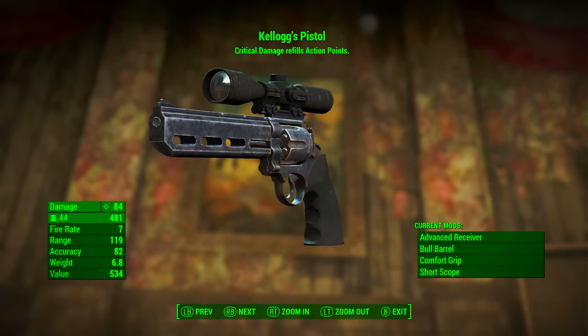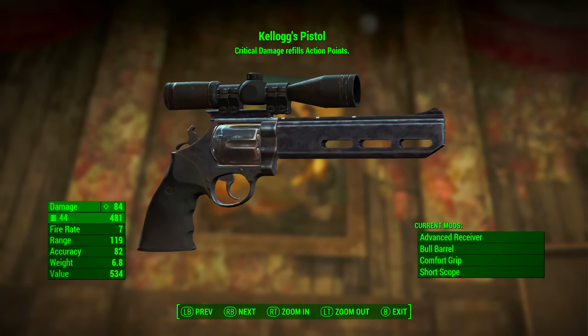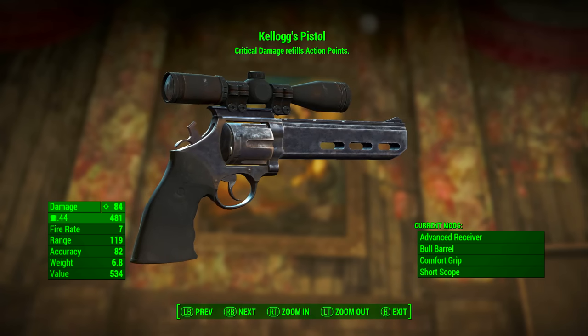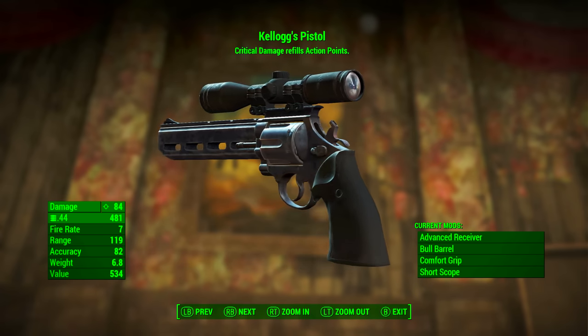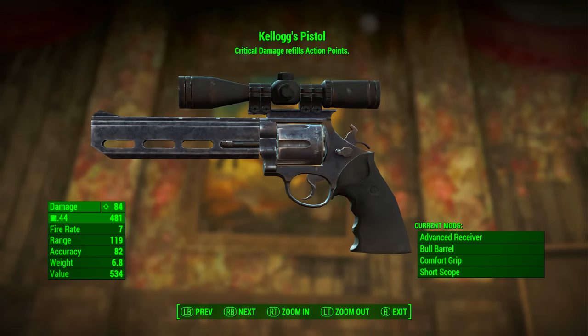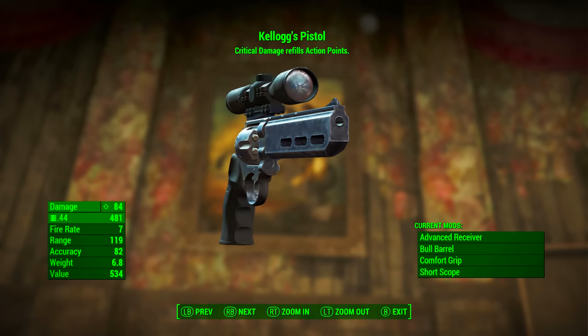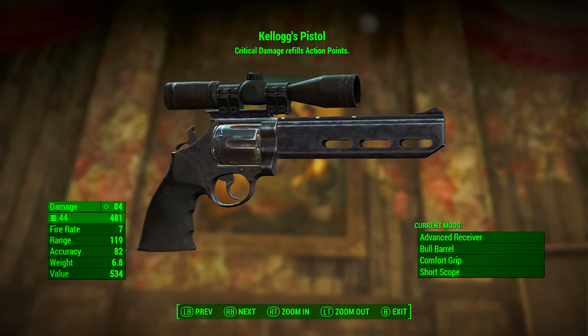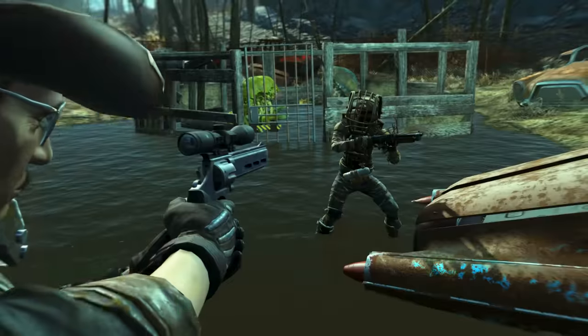Remember, you can mod yours out however you like. But after modding Kellogg's pistol out the way I just did, it has a base ballistic damage of 84, it uses .44 rounds as ammunition, it has a fire rate of 7, its range is 119, its accuracy is 82, its weight is 6.8 pounds, and its value is 534 caps.